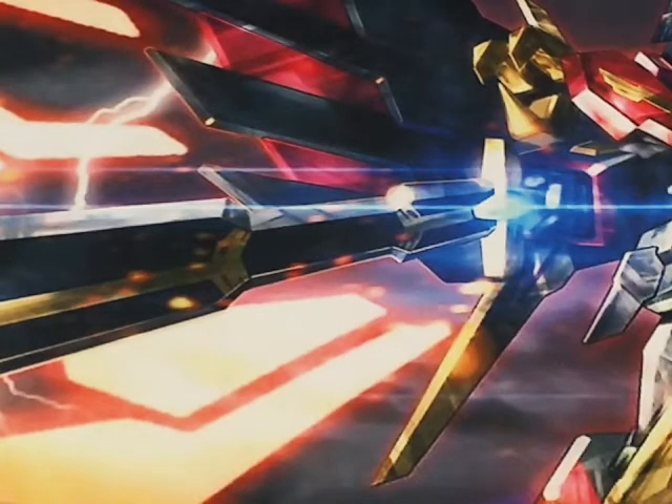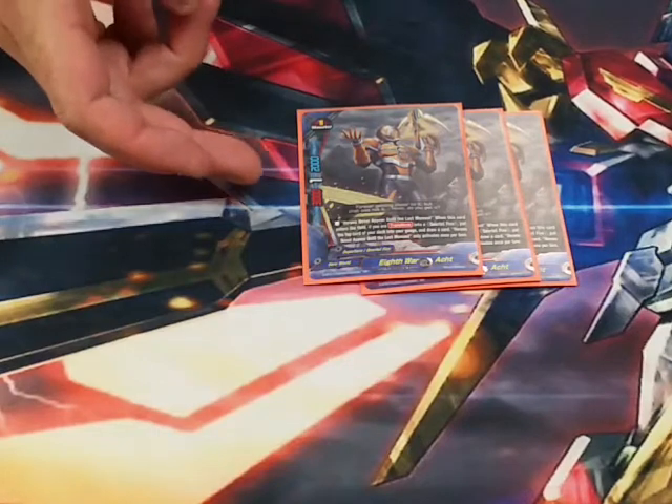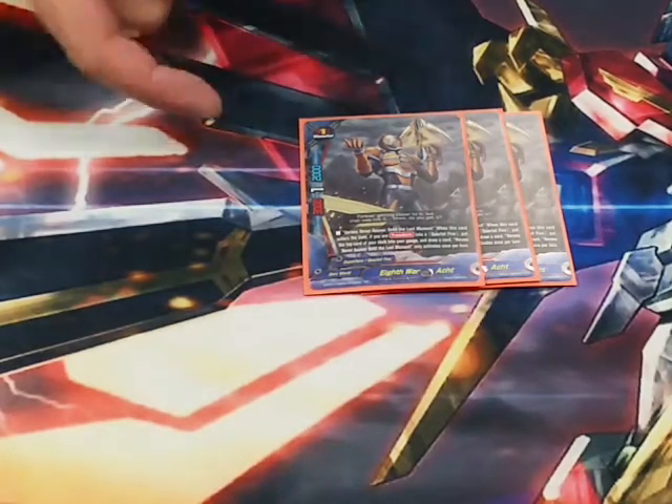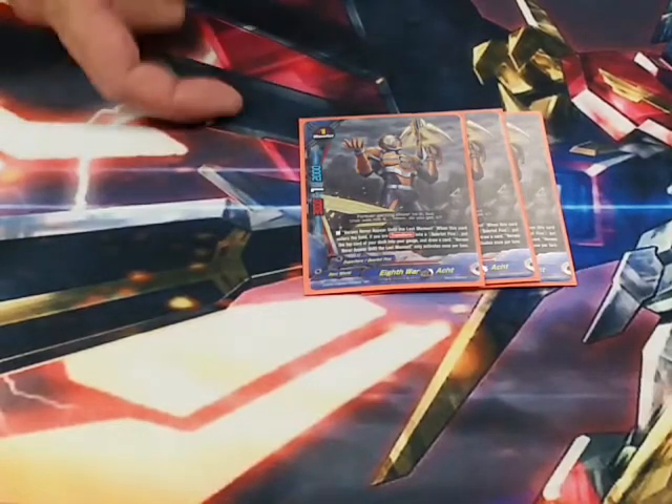Next up we run three Oct. Oct is pretty good at a 3-1-2. He doesn't hit all the numbers we want, but his ability to get us gauge and a card when we're transformed into a turn is really really solid.